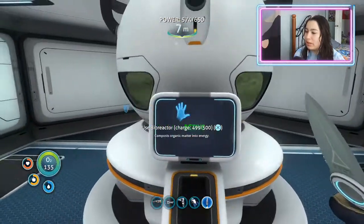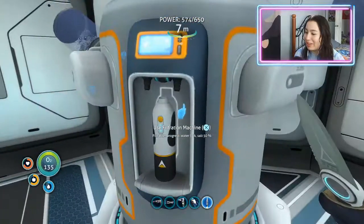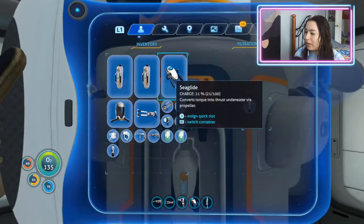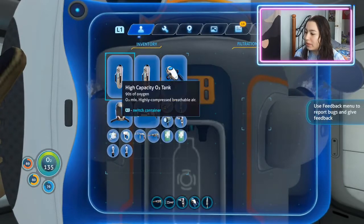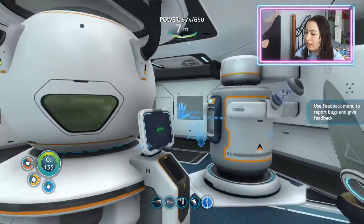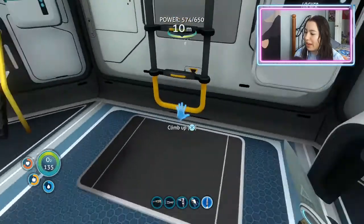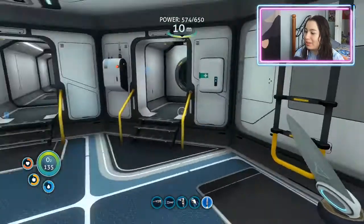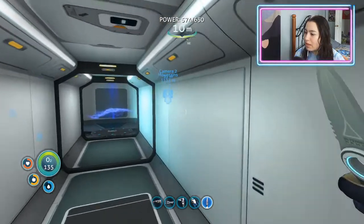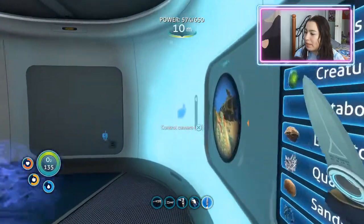Hopefully the base doesn't keep going out from the solar. I also built a water filtration machine — that's doing its thing and it makes salt too. I had to sacrifice the bench, but I built another locker. And then I found the mountains! I placed a beacon over there for whenever we want to go back.